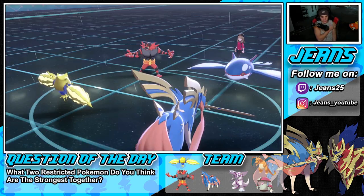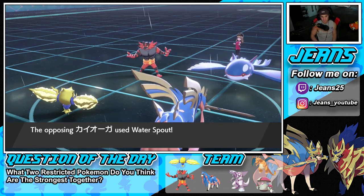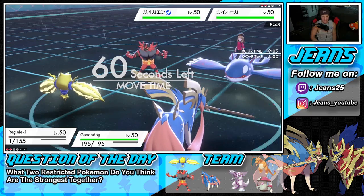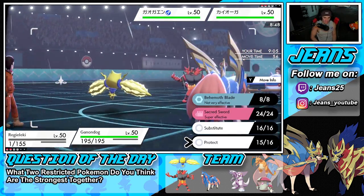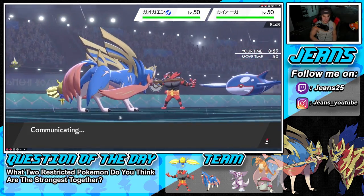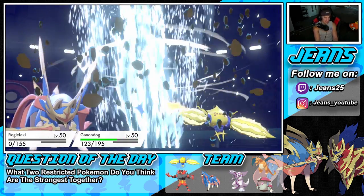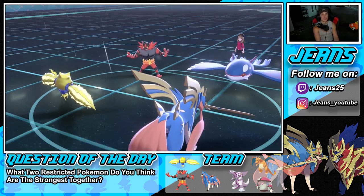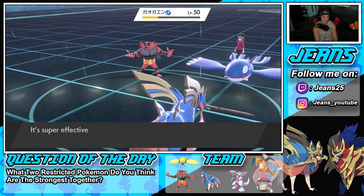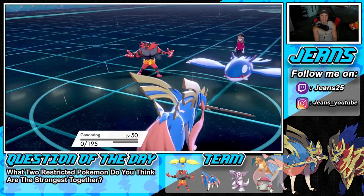Regieleki should outspeed Kyogre unless it's Scarf. There's the Fake Out on Regieleki — I was gonna set up a Substitute which could have been our play. We just have to go straight for attacks. Thunderbolt has to come out, we go into Secret Sword. Kyogre uses Water Spout — dude, this thing's gotta be Scarfed! It's flying! Plus one outspeeding — he's gotta be Scarfed! And that's gonna be GGs. What a game! Came down to the wire — we lost due to an item call.